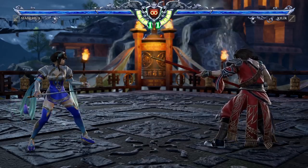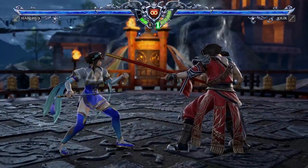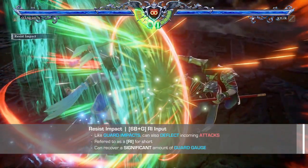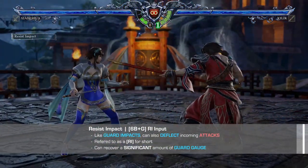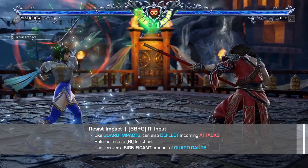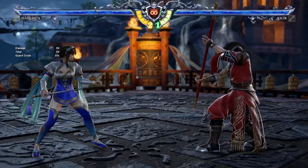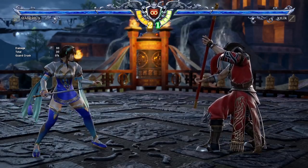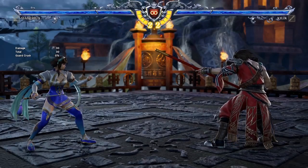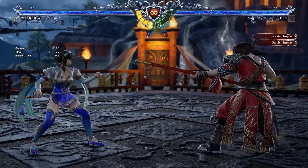A new mechanic introduced in Season 2 is the resist impact, the big brother to guard impacts. Performed with 6B plus G, a resist impact, or RI for short, shares the same animations as a normal guard impact, but instead of a green spark, now there is an orange one. Whereas the guard gauge recovery on a successful guard impact is barely noticeable, a resist impact recovers a massive 10 to 15%. And as an added bonus, a missed resist impact will not suffer the damage penalty to your guard gauge.